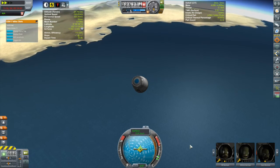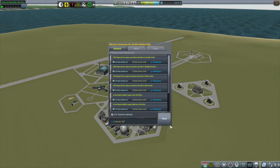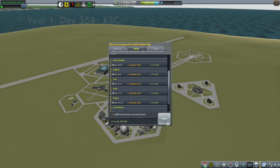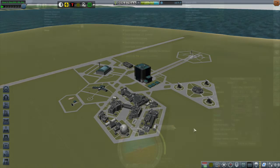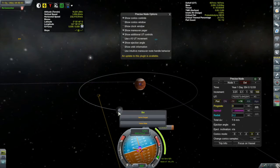Although it took them a while to get down, they did eventually make it. Once down, I discovered I only had 2.2 science — none of the surface science from the moon is there, which is really weird. I'll have to do a search; hopefully I didn't lose it. However, everybody did level up, so that is a good thing.